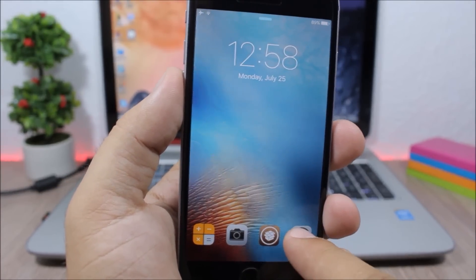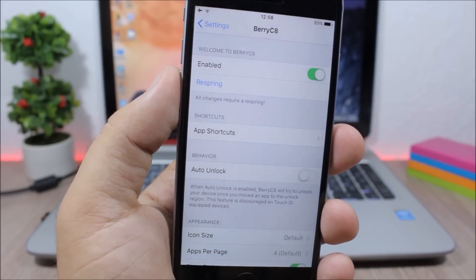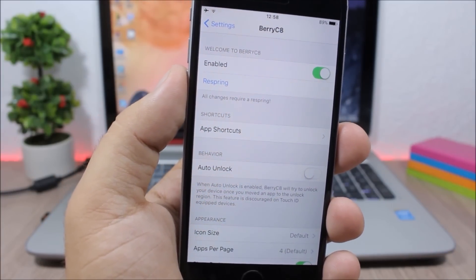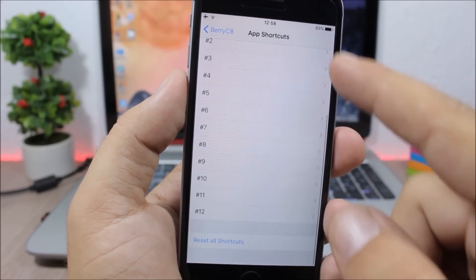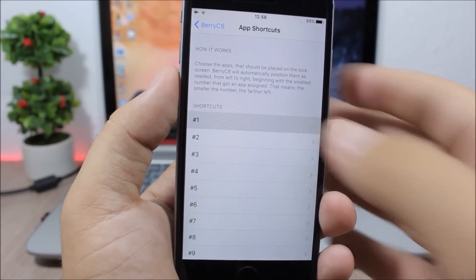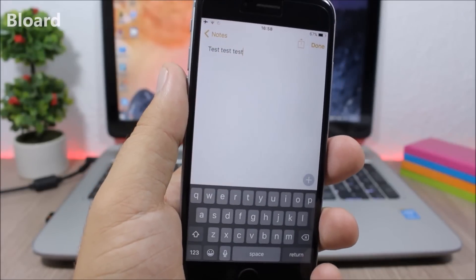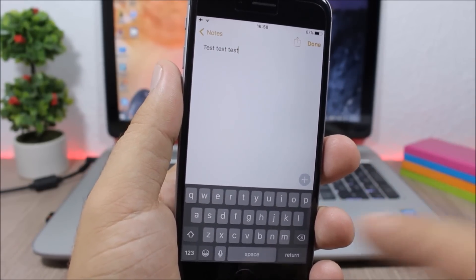Berry C8: this tweak allows you to open apps directly from the lock screen of your device. Just pick the apps you want, drag them, and it will open that app. To choose the apps, go to Settings, go to Berry C8, enable it, and then under App Shortcuts you have 12 apps you can add to your lock screen — just pick any app you want.